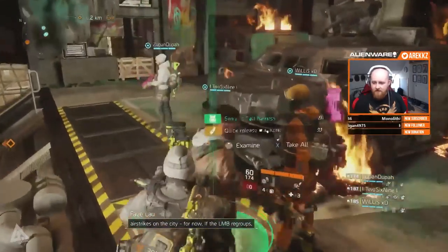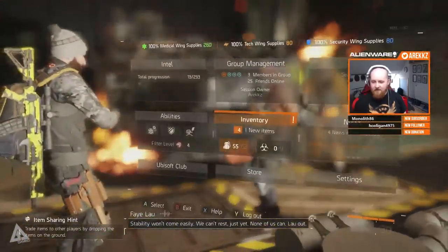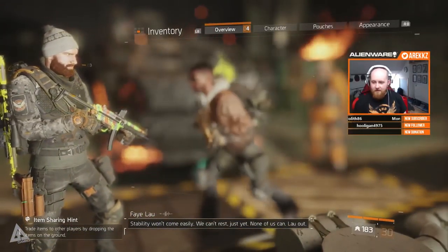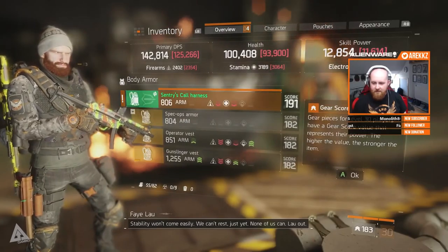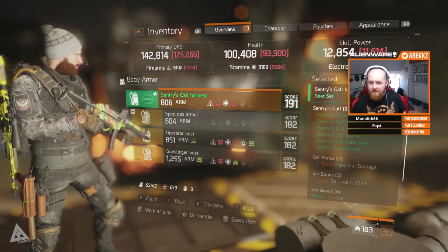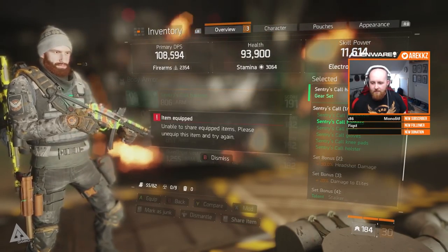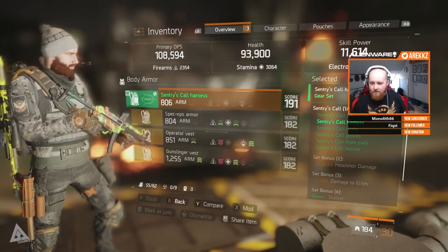269 is our designated marksman — he's after Sentry's Call — and he now has a complete set. By complete set I mean he has four pieces, i.e. enough to unlock the two bonuses and the special gear-set-specific talents. Admittedly a complete set would be six pieces, but having the additional two pieces at this stage won't actually give you anything additional on top. If you guys do enjoy this video then a like would be super appreciated, and comment down below and let me know if you've got any pieces so far and what sets you're going for.